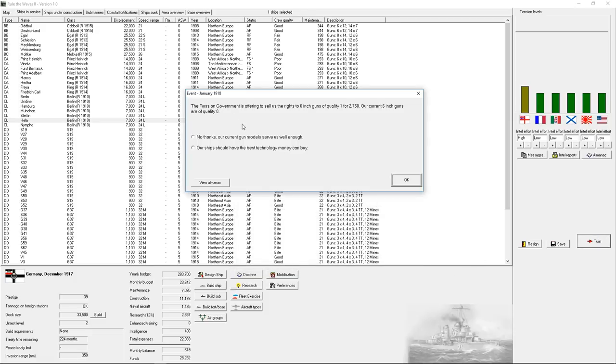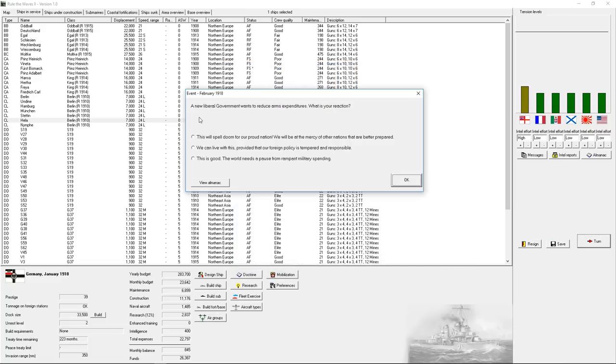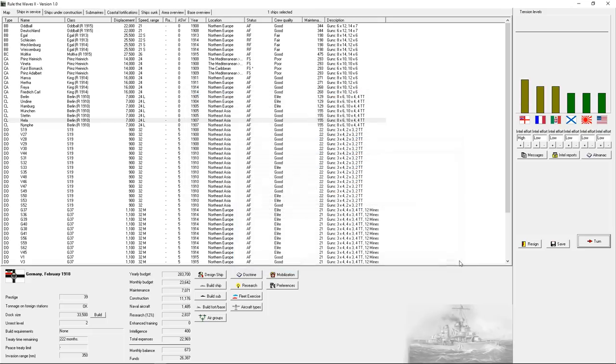On the game I'm streaming right now I'm playing as Japan, and I designed a light cruiser with 32 torpedo tubes. Someone wants to sell us the rights to improved 6-inch guns — this I want. I use 6-inch guns extensively on all my light cruisers and as one of my more common secondary armaments. Liberal government wants to reduce arms — liberals, that would spell doom for our proud nation. We're not doing that.